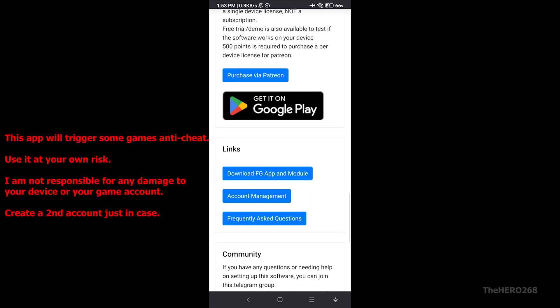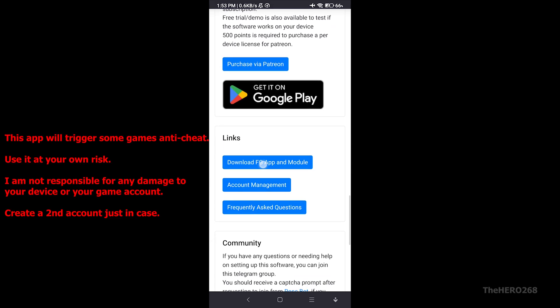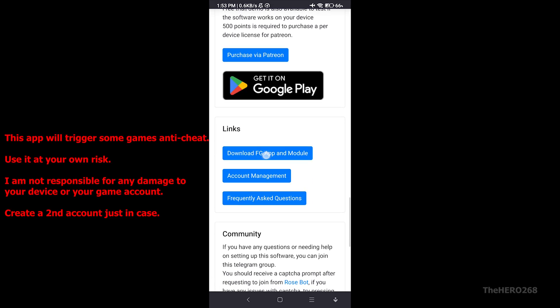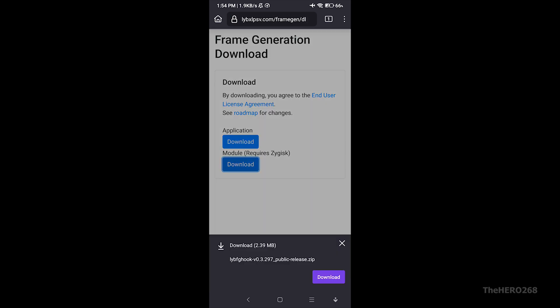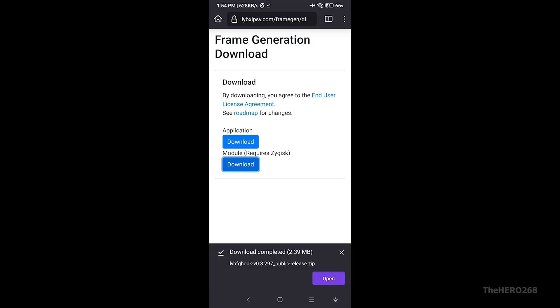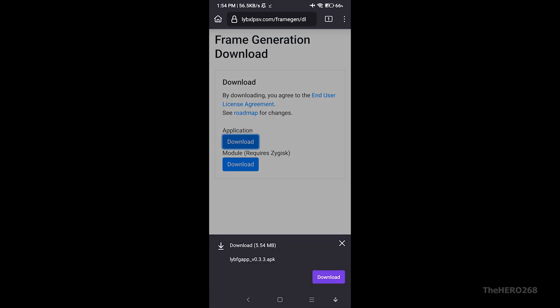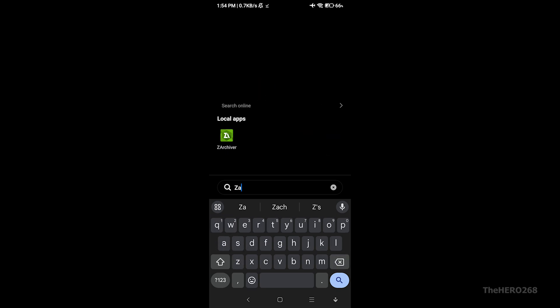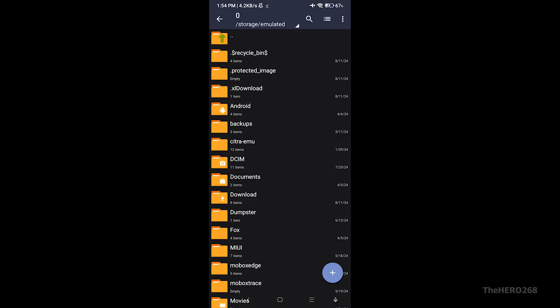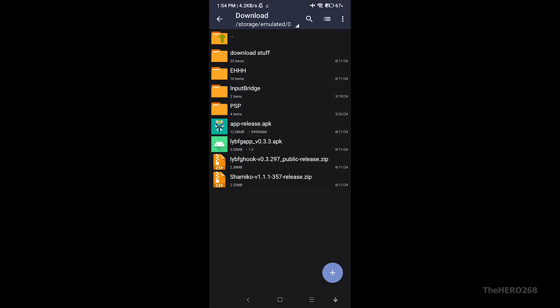Use it at your own risk. I recommend creating a secondary account just in case — do not use a personal account. As you scroll down, select Download FG App and Module, then download the module and application. Once downloaded, open the file manager again, go to the Downloads folder, and install the Frame Gen app module.